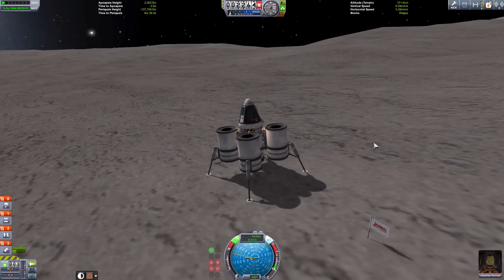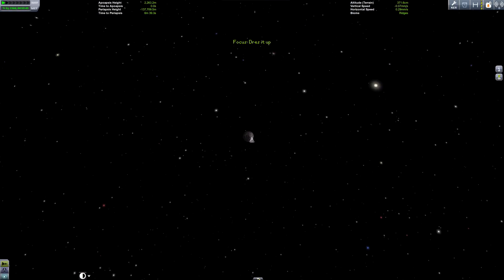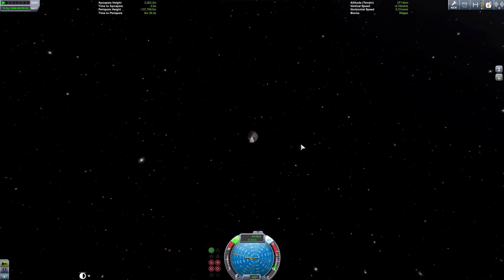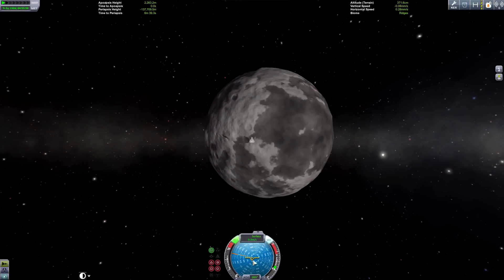Returning to Kerbin is much easier than getting to Dres. Let's go to the map view. The first thing you want to do is get into orbit, and as with any planet, launch and head on the 90 degree vector.